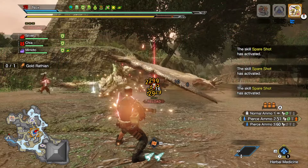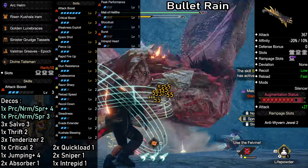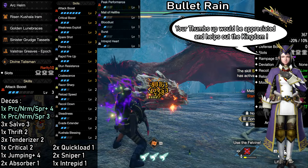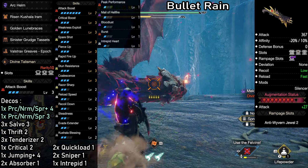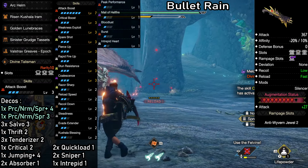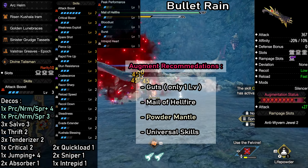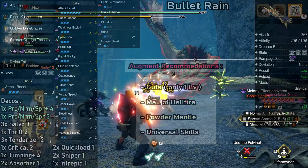Before we take a look at the other weapon options, here's the non-augmented budget version of the build. All of the essential skills are intact, but we have to switch to the Shigaru helmet in order to get bloodlust. This will actually increase Coalescence from level 1 to 3, but that's hardly noticeable. The biggest downside here is that Mail of Hellfire stays at level 1 and we don't have guts for extra safety. We also lose Powder Mantle since that came with the previous headpiece. Even with dropping a few skills, the budget version is still a very good option if you can't augment the pieces yet. If you're going to stick with these armor pieces, the augment recommendation would be going for Powder Mantle instead of Bloodlust.